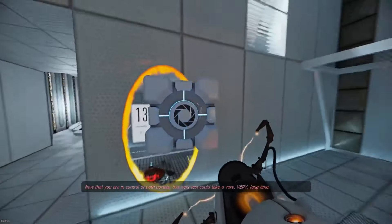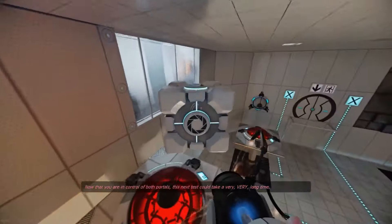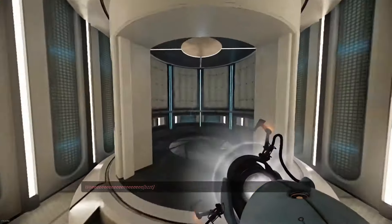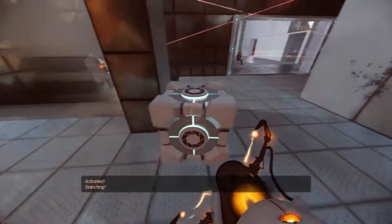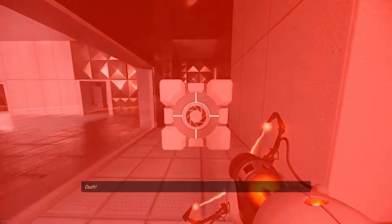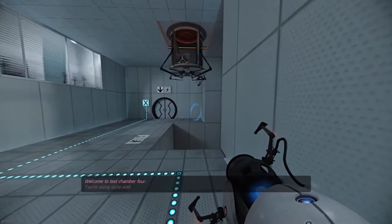But as you progress, you realize there's more to these tests than meets the eye, and GLaDOS might not be entirely honest. What makes Portal stand out is its unique gameplay. You use the Portal gun, a device that creates two connected portals on flat surfaces. Walking through one portal instantly takes you to the other. This simple mechanic leads to some incredibly creative and mind-bending puzzles. You have to think outside the box to solve them using physics, momentum, and clever positioning.